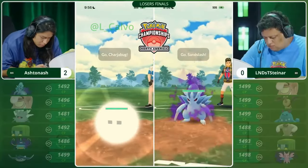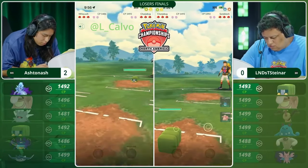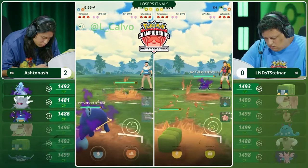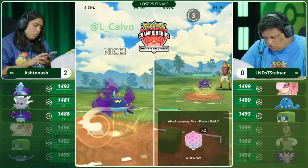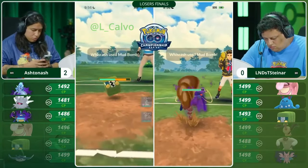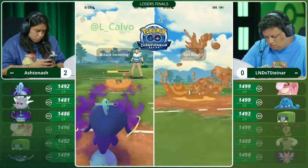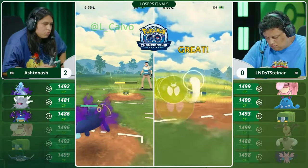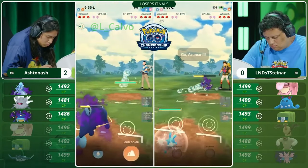Can he do it? Let's take a look at the lead. We see that Shadow Alolan Sandslash into a Charjabug. We see Ashton Ash shake his head — doesn't want to be in this matchup — switches into the Whiscash, perhaps making a call about what Steiner has. Whiscash looks pretty safe, but that Lickitung with that super-effective Power Whip is in the back. Switching into Whiscash allows him to get the Mud Bomb off before a charge attack is ready from the Charjabug. Charjabug launching its first X-Scissor. Will Ashton Ash be able to send in a second Mud Bomb, or will Steiner switch out?